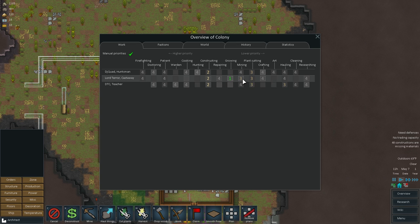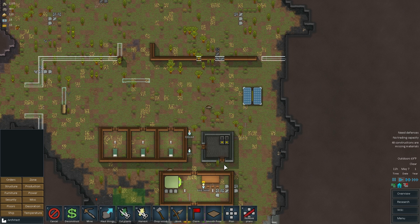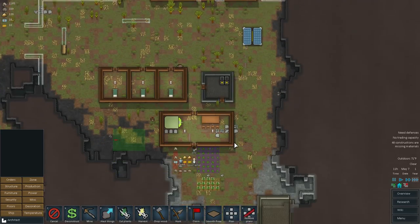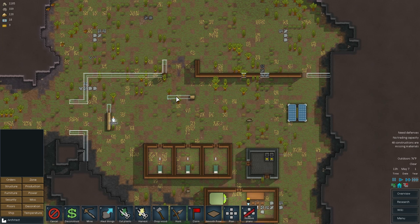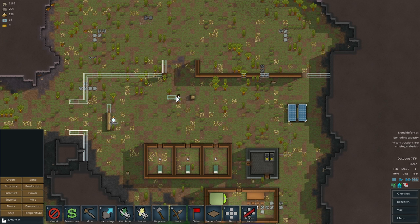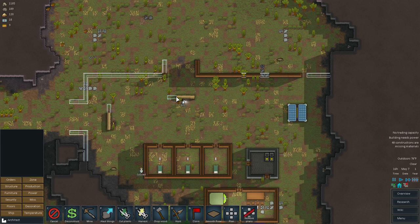That way, if they can't construct, they're going to try plant cutting — except for the middle guy who handles growing, but that's only sometimes. So yeah, they'll construct, and if they can't construct they'll go to plant cutting. If they can't construct it's because they don't have enough trees.